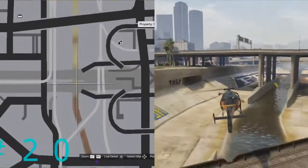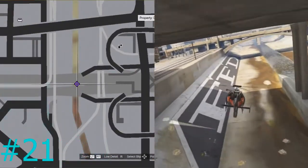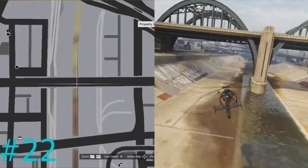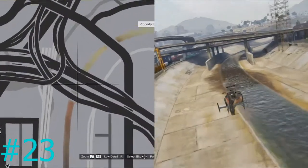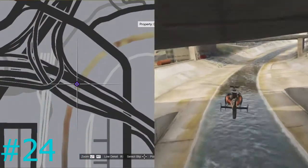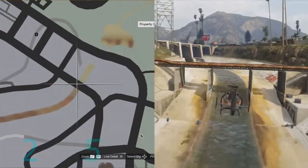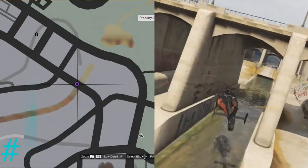There is a little bridge for the train that does not count — just keep following all the big main bridges. Towards the end there are one or two that are really really close together, which is why you can't use Trevor's helicopter — it's too big. Use the hospital helicopter because it's smaller. It's going to seem impossible even with that one, but it is possible. That is numbers eighteen through twenty-seven.